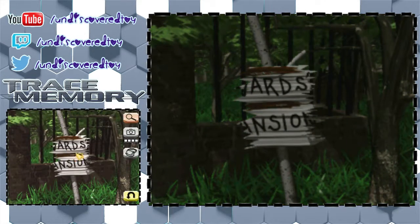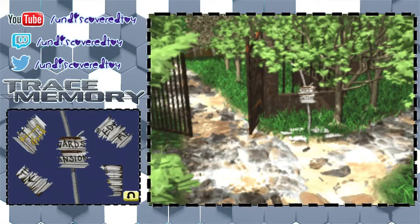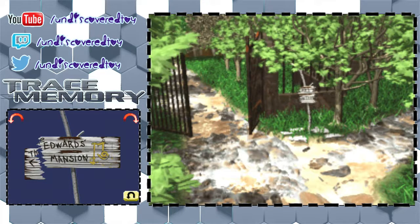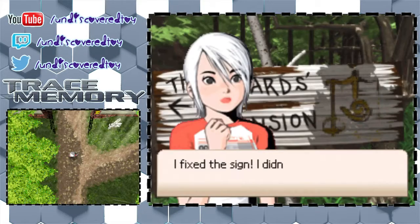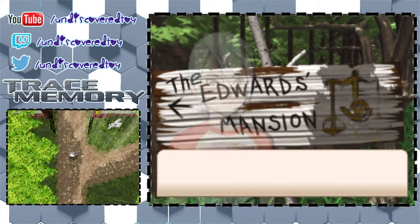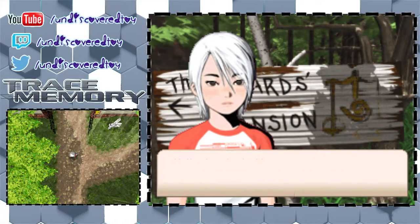What did the sign say? It's very obvious what it says. At the bottom of the fold, there are pieces. This is obviously not how I did the gate puzzle — I did it using the symbol on the machine in the back. But yeah, I fixed the sign and I didn't even get any splinters. Let me take a look at it. The Edwards Mansion. Well, that looks like a mansion on the left over there.